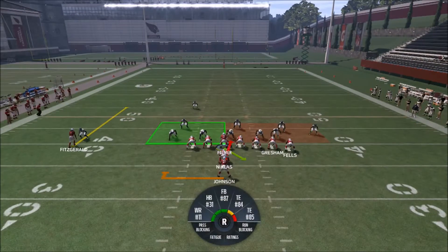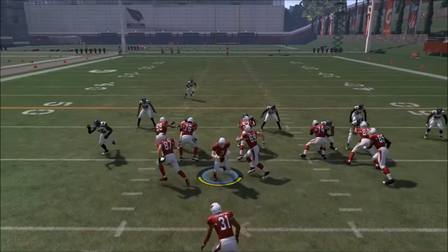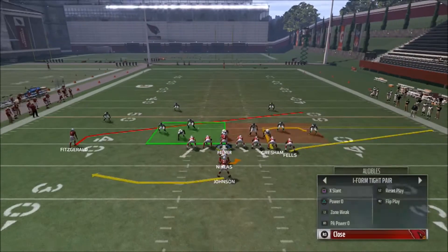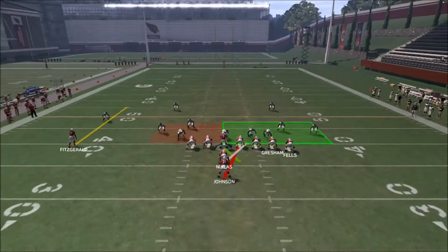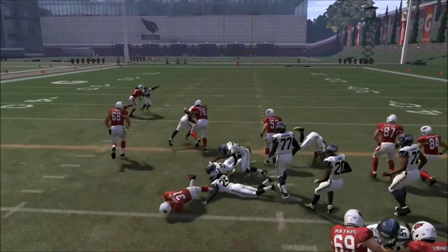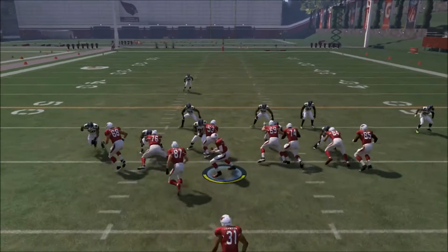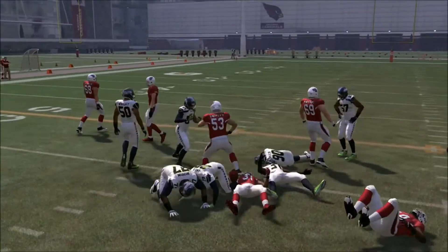What I like about Power O is that it's an easy play to flip — you look at the blocking and turn it into a counter. You can also run the Inside Zone, which gives you a double team right off the guard and tackle. This is a very easy running game: you've got inside runs and outside runs, allowing you to attack your opponent with the ground game.